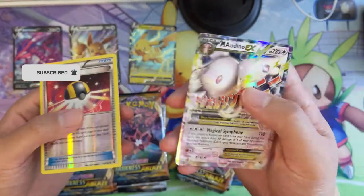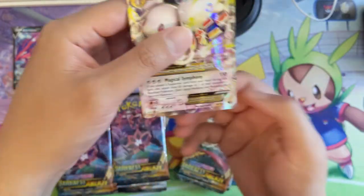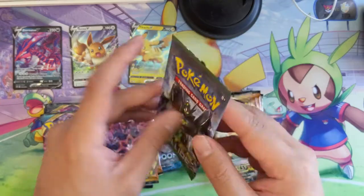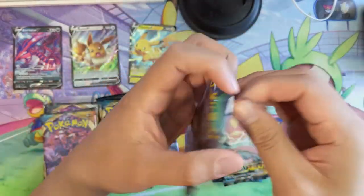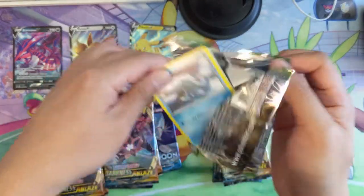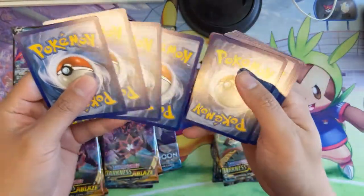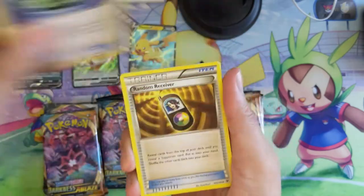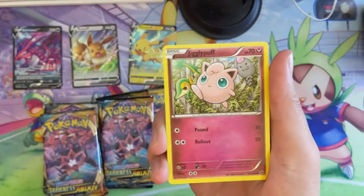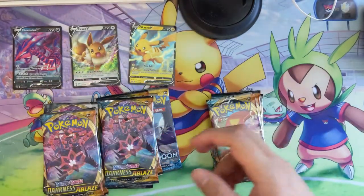I feel like there's a bit of a nick on the corner and it's pretty off-center as well, but we will take it. Moving on to our next Fates Collide — to be honest I don't even know what the best card we can pull in Fates Collide is. As of right now, none of the vendors I purchased the Champions Path ETBs from have reported any issues, so we should be able to offer that at $40 a pop — it's a really good value.